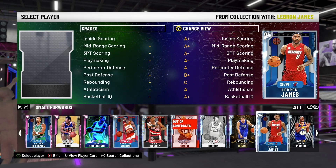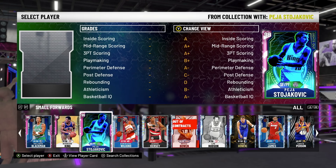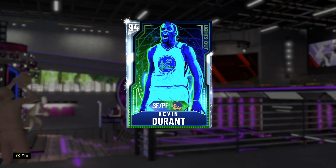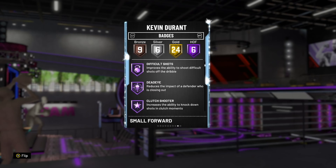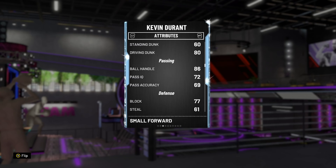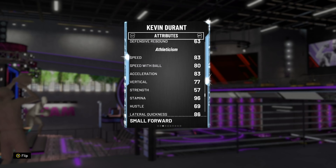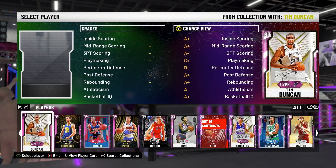At the small forward position we are going to put in Kevin Durant. He's a guy I definitely prefer to LeBron James at the small forward position — I prefer running LeBron at the power forward. KD is a great shooter, 99 offensive overall, 6 Hall of Fame badges, can shoot the 3, can shoot the mid, good ball handling, he's fast, good on defense — just a great card.